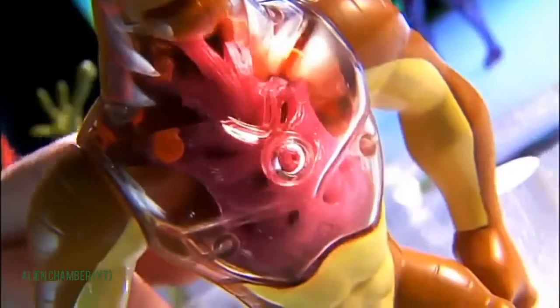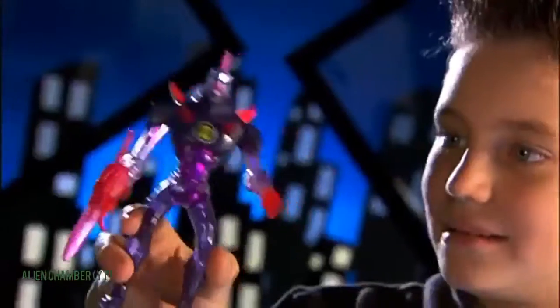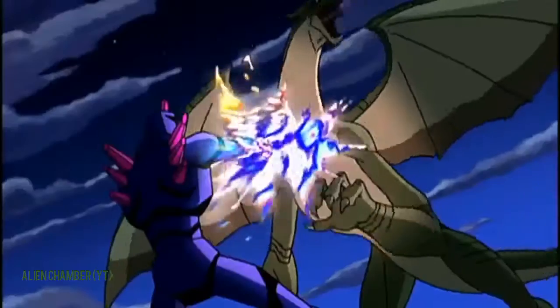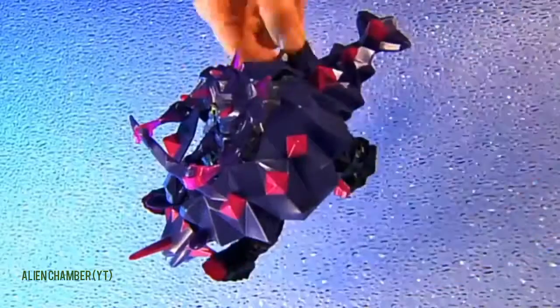Humongousaur flexes muscles or raises arms for bite mode. Chroma Stone — create a power surge and fire missiles.